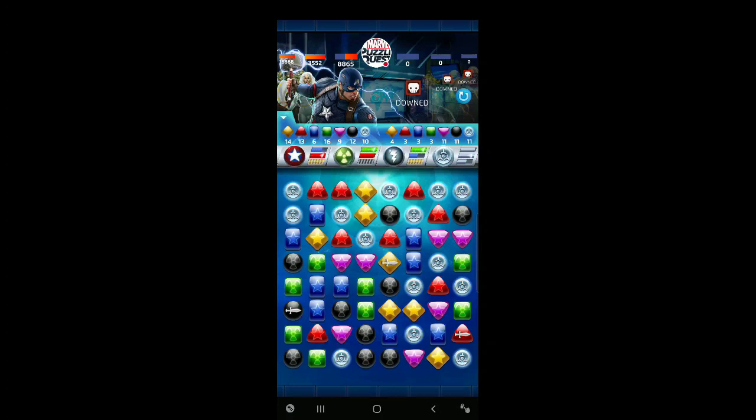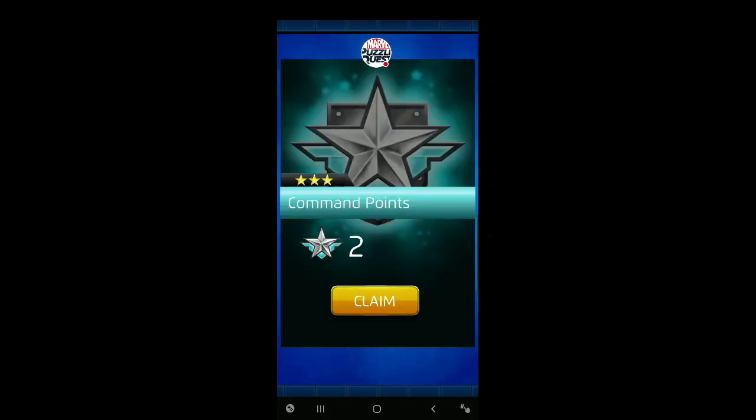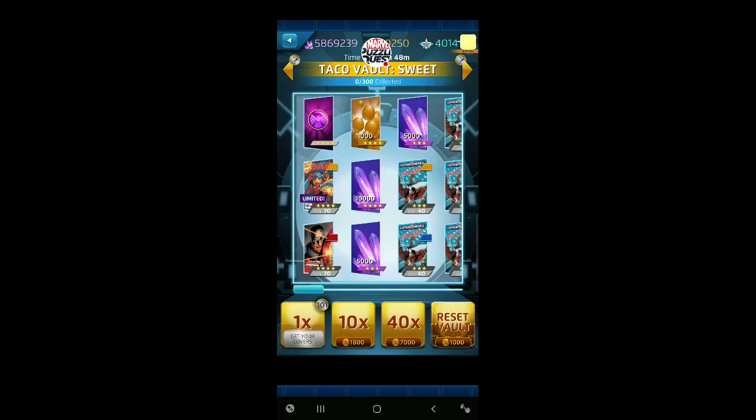Let's get into the tokens. Get our last taco token and two command points. A quick jump over to the Sweet Taco Vault shows we've got just over 100 tokens for this vault and it ends tonight. We've got a Worthy Captain America in here, we've got a Peter Porker in here, and of course there's always a legendary token and a thousand hero points as the top items to draw.